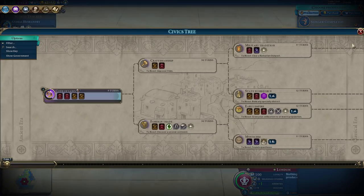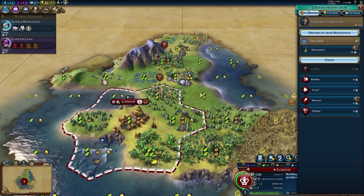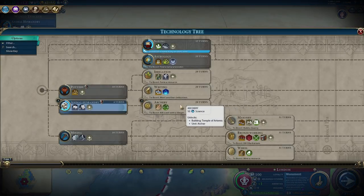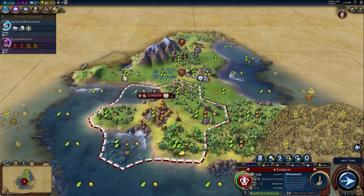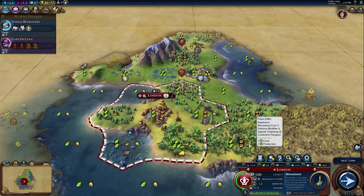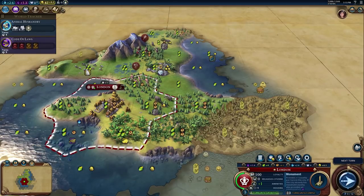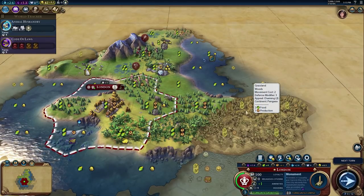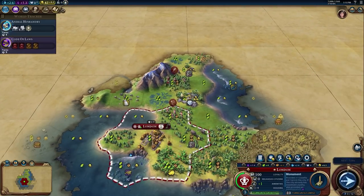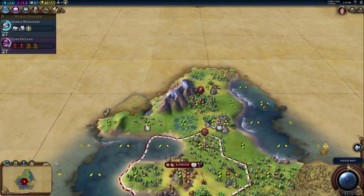I think we're still going to keep popping out slingers. I could go for an early monument which would be helpful getting up to Mysticism — we do have so many potential chop spots. The problem with chopping is it gets rid of our production, which isn't that great to begin with. But we could potentially chop four spots. However if we chop all the rainforests we can't place districts properly. We have two mountains here so we can put the Campus science district there. Let's keep popping out slingers — let's be safe.